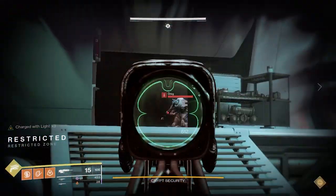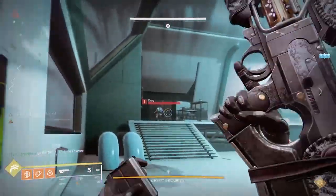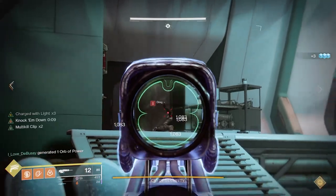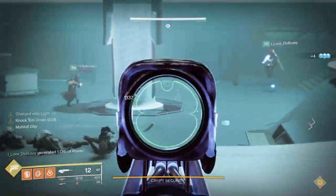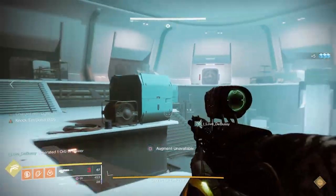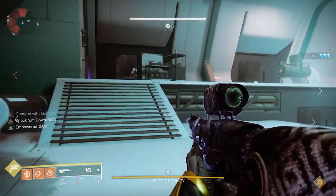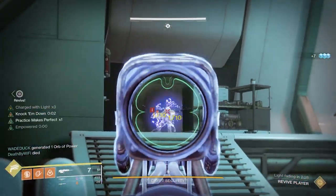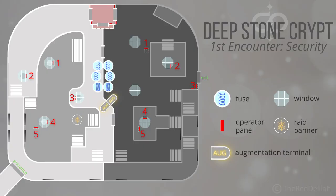Once you do that, both rooms seal off and ads spawn on both the dark and light side. You also have a vandal that shows up with a yellow icon above it, similar to the red operator icon — this one is for the scanner. If you've done the Europa public event, you've seen something similar. Someone who is not the operator has to pick that up. The primary purpose of the scanner buff is that you can see through the holes in the floor — numbered 1 through 5 on the infographic — to find the locations the operator needs to interact with.